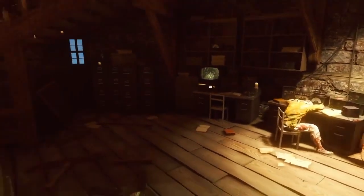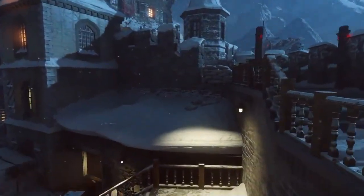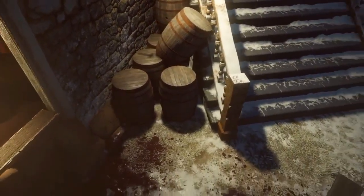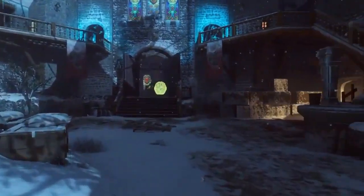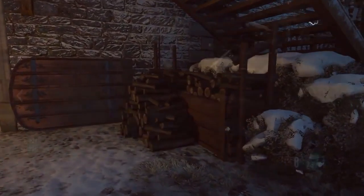Now I'm going to show you where the second part can spawn. It can spawn inside that room. If you go down these stairs and look to your right, it can spawn right here next to these barrels. The third location is going to be down this way next to the wishing well.